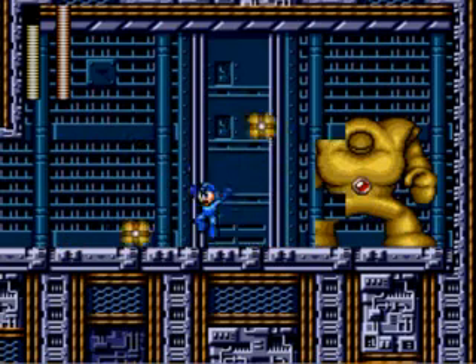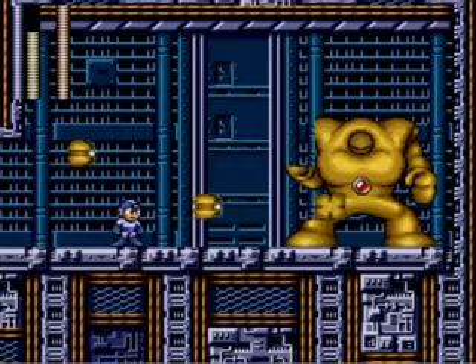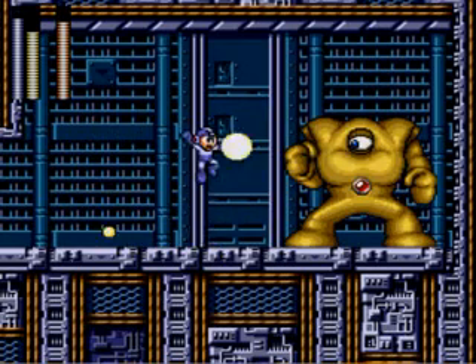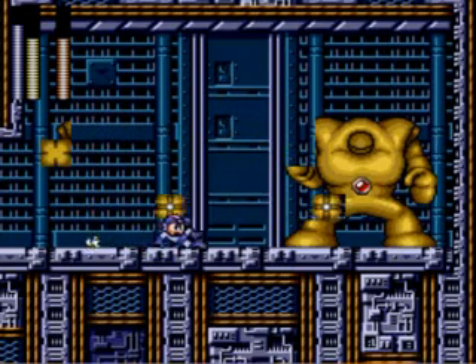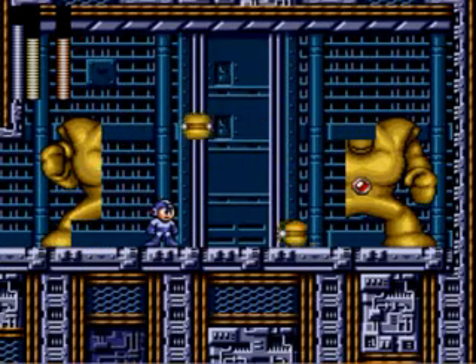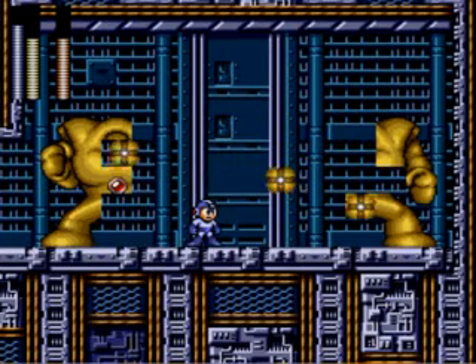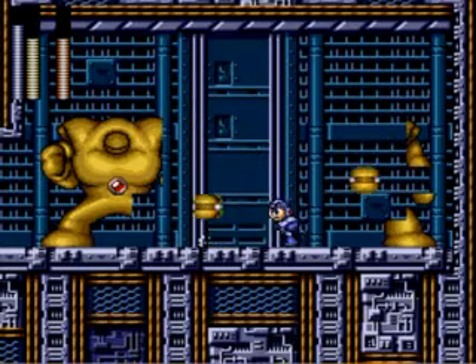Gotta fight the Yellow Devil in this game. If you are ridiculously fast, you might be able to hit him twice — like that. Obviously, you can only hit him when his eye is open. The slowdown here... it's one of those weird things that makes the fight simultaneously easier and harder. Some of the patterns are a lot easier to dodge when it's going slow, but at the same time some of the patterns are harder to dodge.